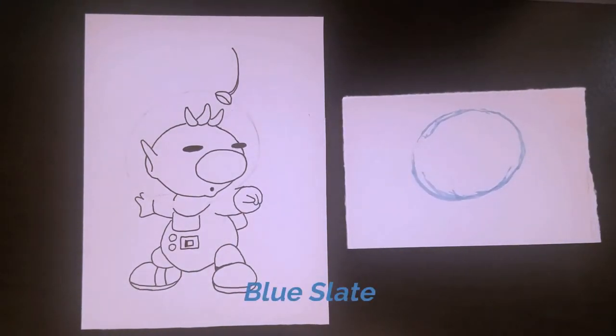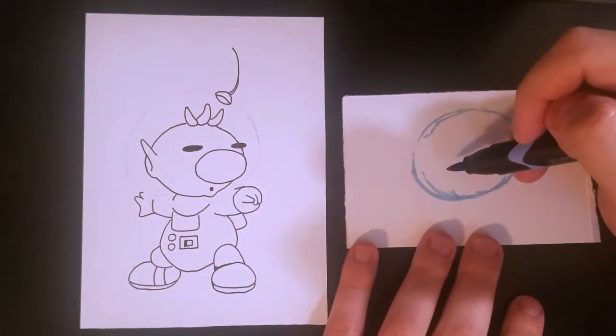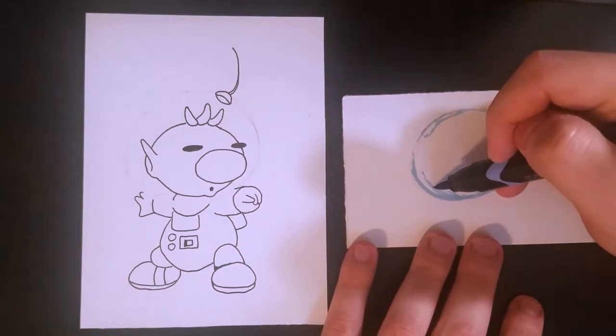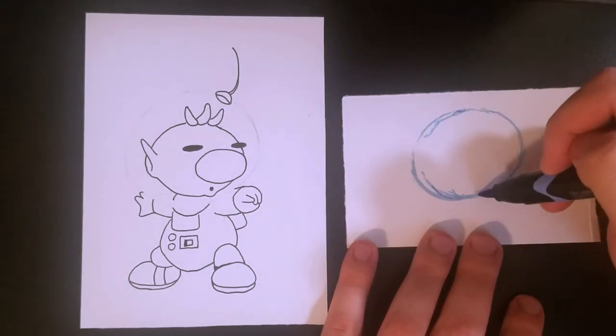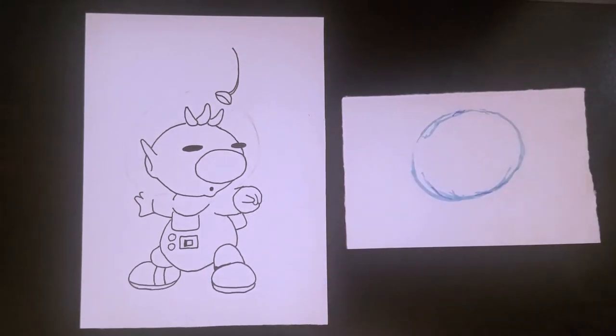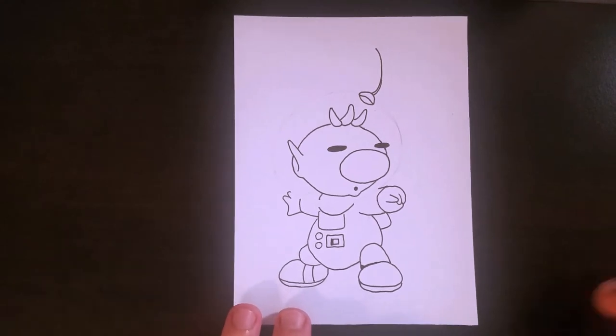We're going to try and add some blue slate now to try and darken some areas, just so it's not one flat color, to add some depth to it, some shadowing and shading, just to make it look a little better. And you know what, it's turning out pretty good. So now I think we're about ready to move on and try it on Olimar for real.